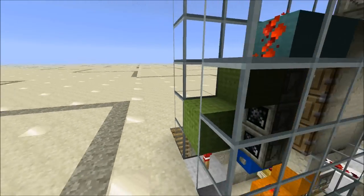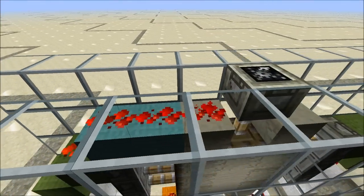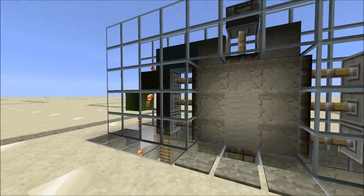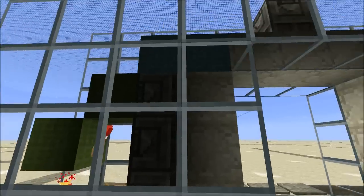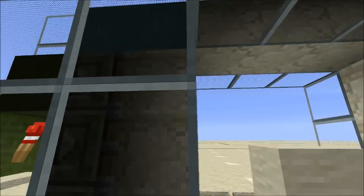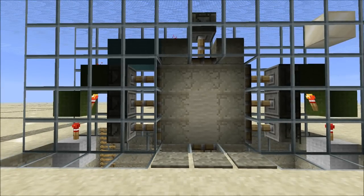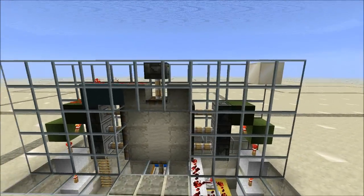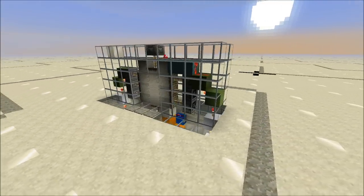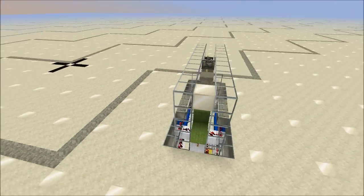The same arrangement appears on the other side of the door, with one difference. The block resting on top of the torch has redstone dust on top of it. This provides direct power for the top middle piston, completing the door design. Please read the description for more details and a link to the door schematic.